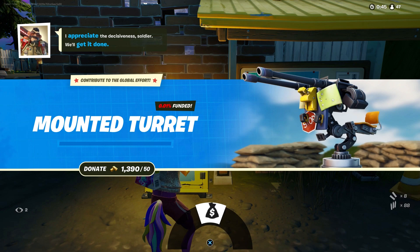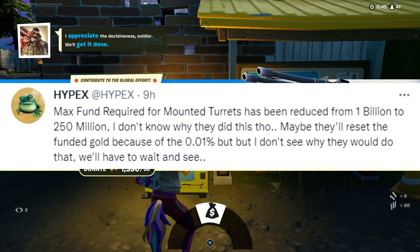So if the goal was one billion and we reached it already, we should have the mounted turret, but there are all sorts of issues — it's only showing up as 0.01 percent funded, which is false. Hypex tweeted again and said the max fund required for mounted turrets has been reduced from 1 billion to 250 million. Maybe they'll reset the funded gold because of that glitch, but we'll just have to wait and see.